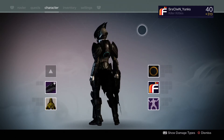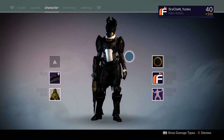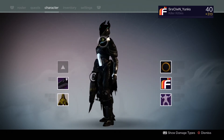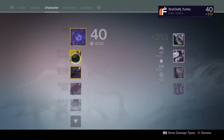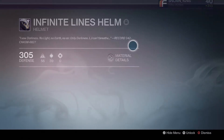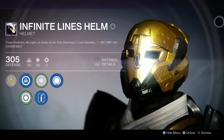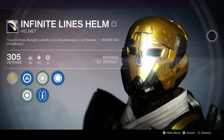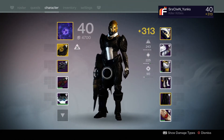Let's take a look right now. I've got all the Trials gear on my Titan and you can see the shader is very very dark, and it has a little bit of gold — the gold is very subtle on this shader. Let's take a closer look here. You can see the gold more with the Future War God helmet on — looks pretty badass guys.